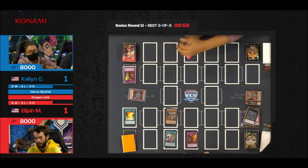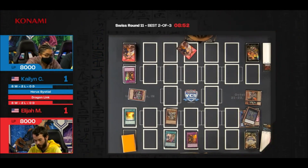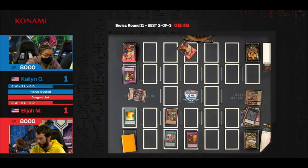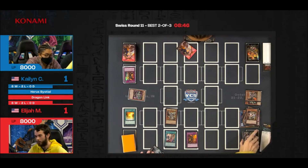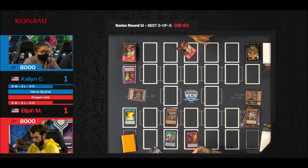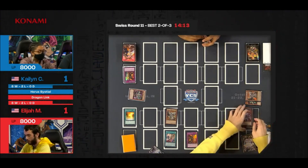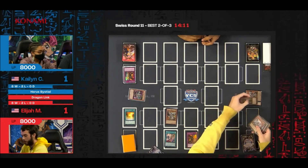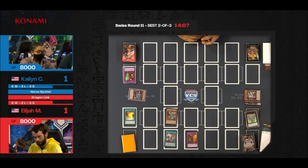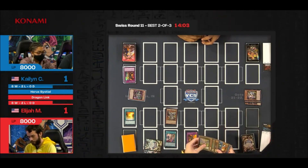Activating Branded Beast — tribute Atum to destroy the opposing Branded Beast. Regardless of whether Elijah can deal 8,000 damage, that Branded Beast is going to add a second layer of interaction. Dragon Ravine sends the Saifert for cost. Levinear has been sent to the graveyard from Dragon Ravine — that's likely going to be added back to hand. Saifert effect: add Levinear back to hand. You can't go for the Branded Regain draw because we're under Droll and Lockbird at this point.